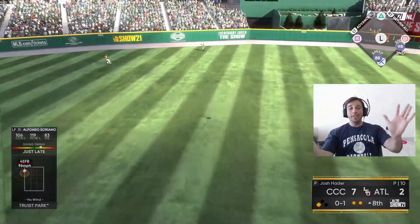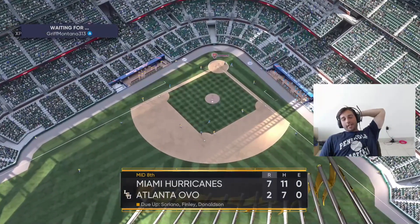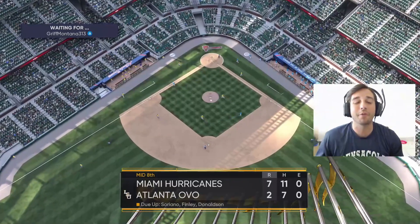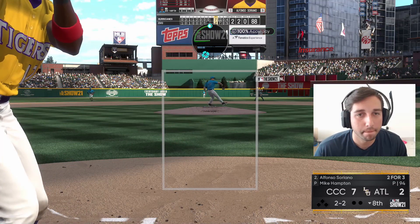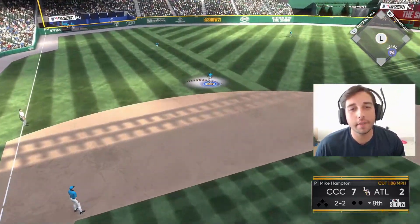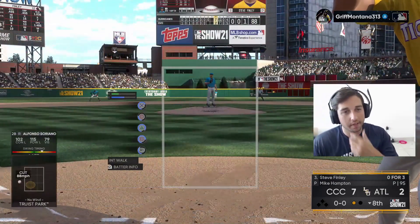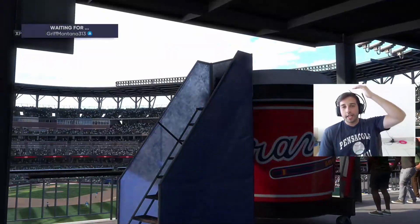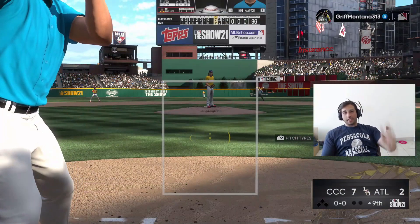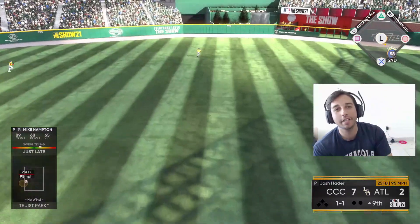Just late on these pitches. We had runners on first and third with one out and didn't score — that's terrible. Whatever, we take a seven-to-two lead going to the bottom of the eighth. These shadows are starting to really piss me off — it's getting hard to see the ball. Easy pop-up to Ronnie at short for the first out. One-two-three again — Hampton's dealing. We'll leave him in since he can hit and it's a lefty anyway.